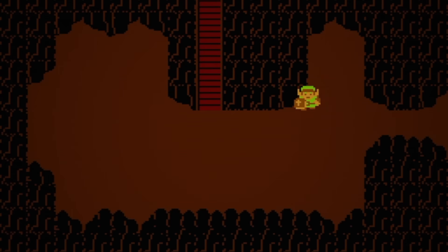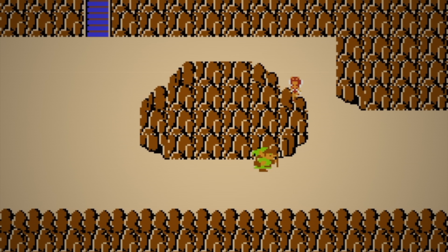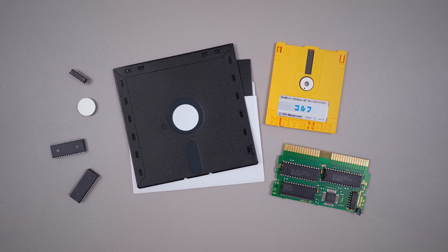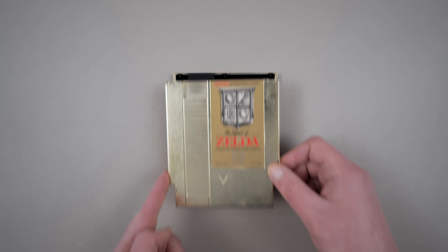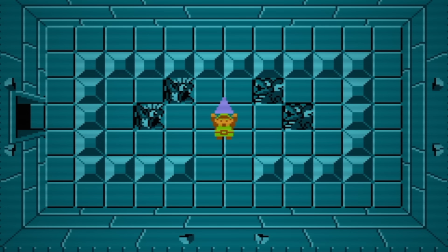The Legend of Zelda was one of the first games to let you save your progress, and at the time, this was something of a revelation. But the interesting thing isn't that you could save your game — it's how Nintendo brought together existing technologies at just the right time and in just the right way. This is the story of how The Legend of Zelda saves your game.